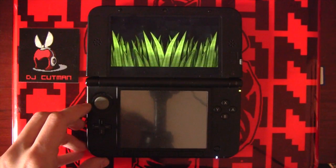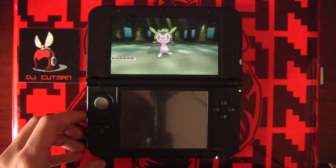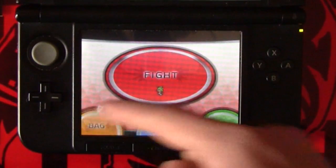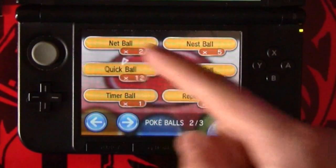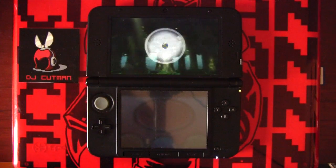Get into a random battle, and then rather than fighting or switching this guy out, as soon as we get into the battle, go to our bag, go to our Poke Balls, and use a Quick Ball. Quick Balls are the most effective when they're used on the first turn in battle. Our goal here is to catch the Pokemon and get its experience without ever having to fight.